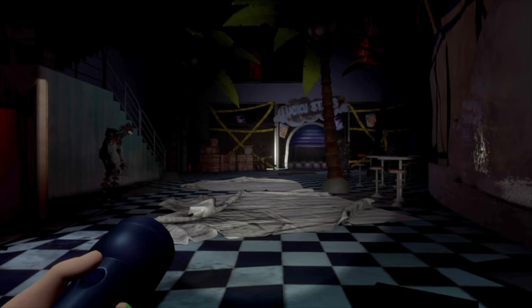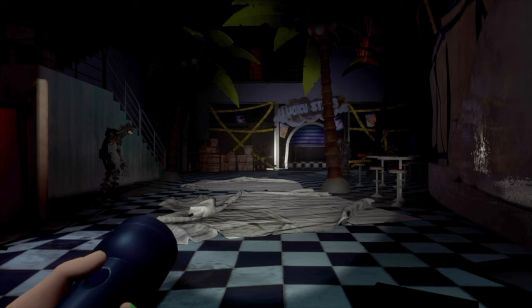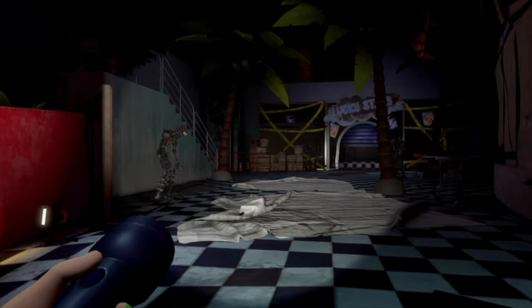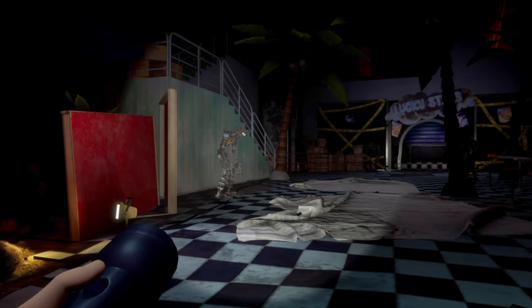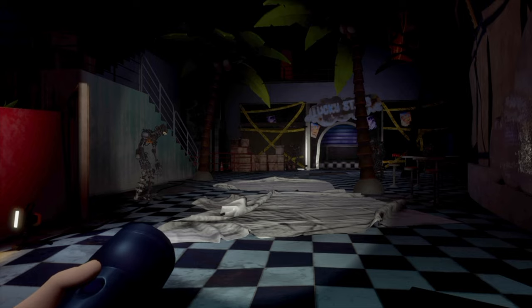Hello friends, how are you? I'm Ray of Sunshine and today I'm going to be showing you how to find a way into the daycare theater after rebooting the daycare attendant in FNAF Security Breach Ruin. To do this we'll be deactivating security nodes, but we'll have to deal with some pesky endoskeletons first.